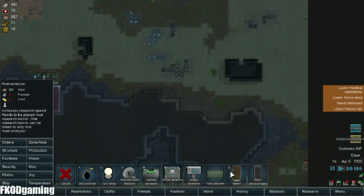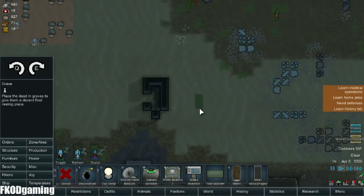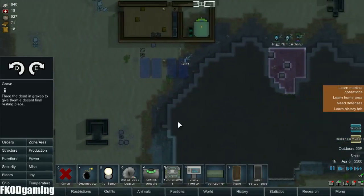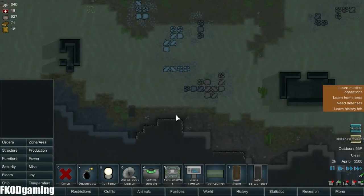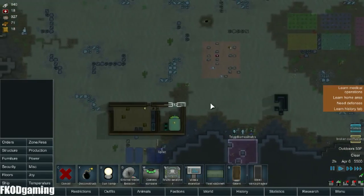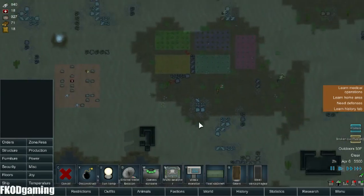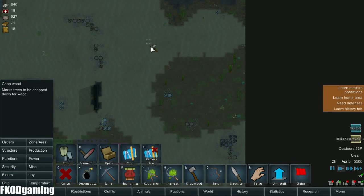We should probably build a grave for that dude. Let's go ahead and put him out here. We'll have a grave for him and his clothes. Hopefully this faction doesn't get pissed off at us for letting them die, because it totally wasn't our fault.